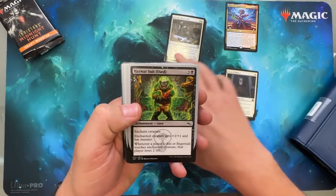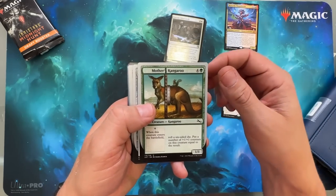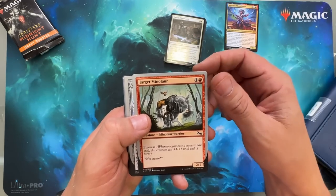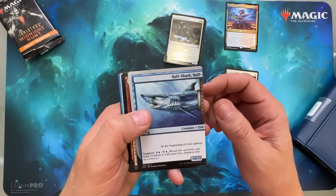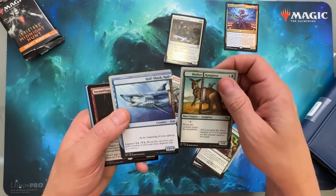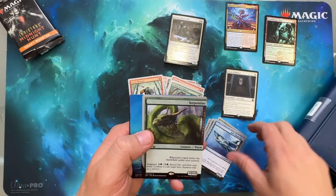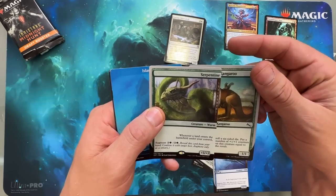Feisty Stegosaurus. Hazmat Suit. Paniac. Willing Test Subject. Mother's Kangaroo — this was a fun one. I like that you can make different animals and stuff. Riveting Rigger. Target Minotaur. Contraption Cannon. Half Shark — half what? Half Shark, Half Kangaroo! Look at that — that's fun. A Steam Flogger Boss foil. A Serpent — it sucks we can't add the shark and the monster, but I guess you could do the Serpentine Kangaroo.